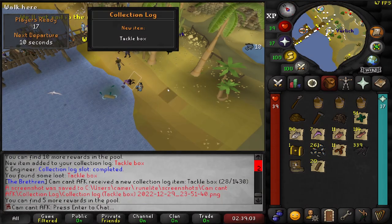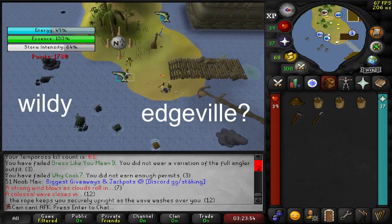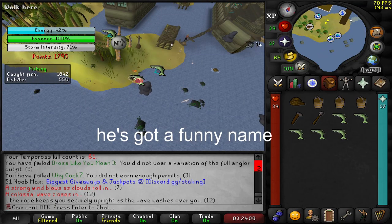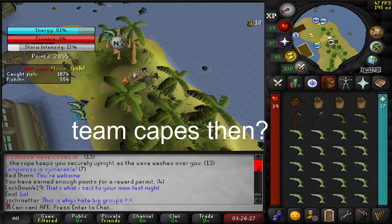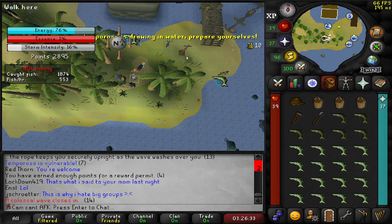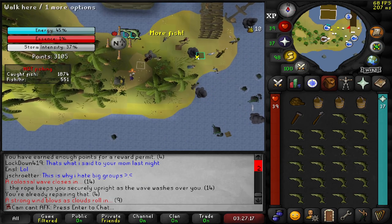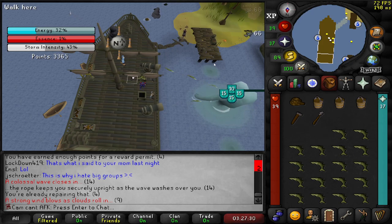We noticed that the team cape NPCs have some very funny names - William, Ian, Larry, Darren, Edward, Richard, Neil, Edmund, Simon, and Sam. We had a good laugh about the name Edward in particular. I think someone thoroughly overestimated how funny the name Edward is.